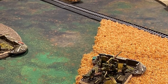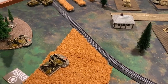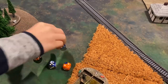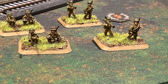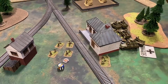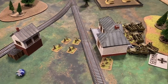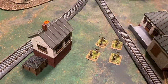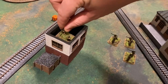The 88s fire again on the M10s, hitting on sevens — normally hitting on fours but concealed and gone to ground. They roll a six but need a five to follow up, which doesn't happen. Moving back to the Americans, the rifle platoon successfully unpins on a three-plus rally. Neither the Grasshopper nor the P-47 Thunderbolts come in this turn.